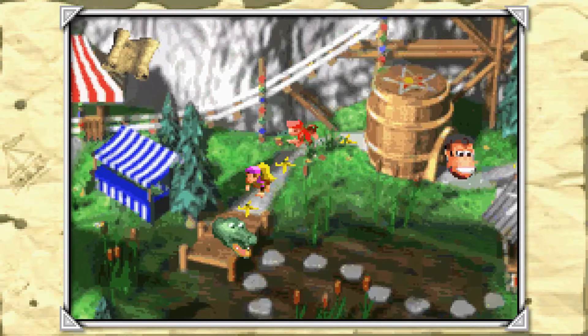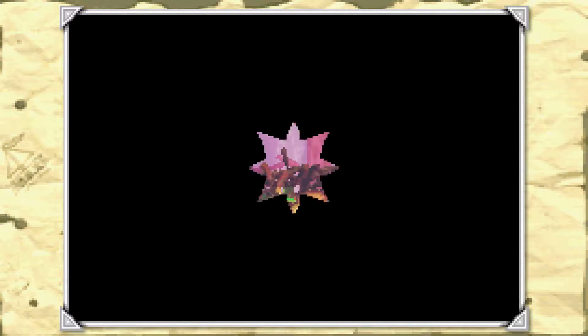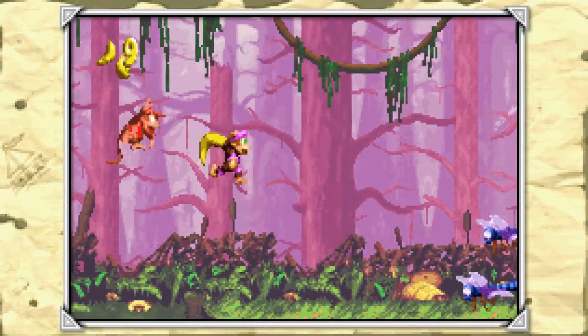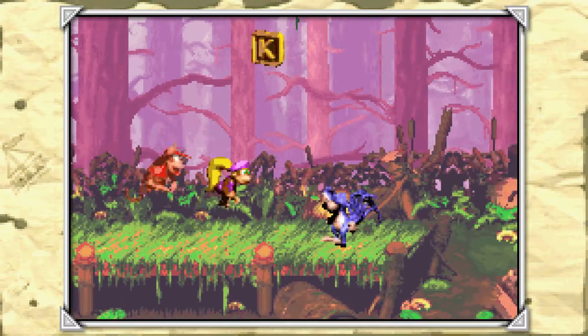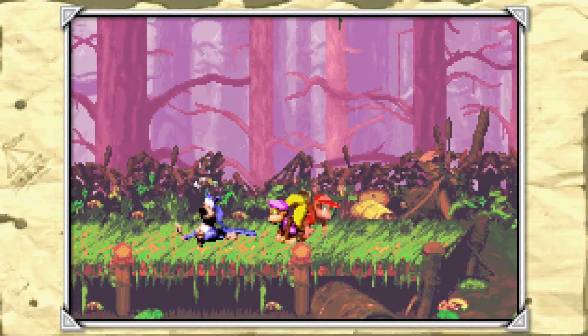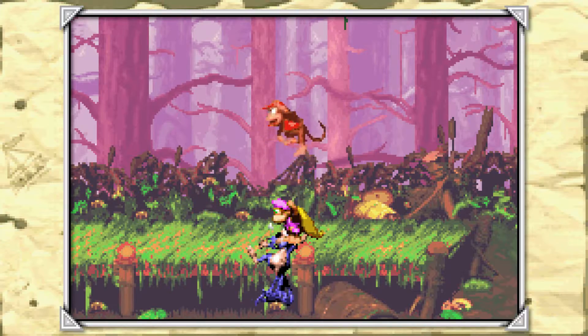So it took us four worlds to fill up our lives counter in this game. I think it is fair to say that this game is not as generous with the extra lives. I'm sure that the animal bonus makes all the difference when it comes to that. So these are Cat-O-9-Tails — they are the most annoying enemy in the game, in my opinion.